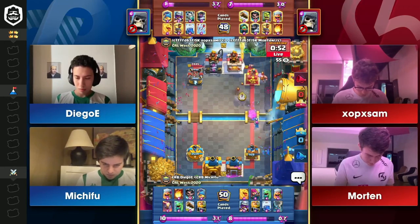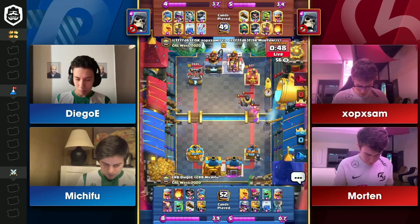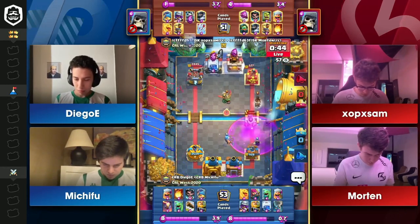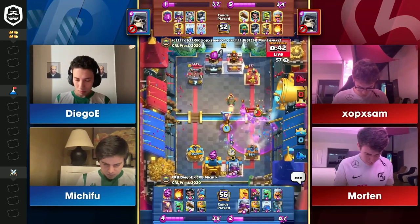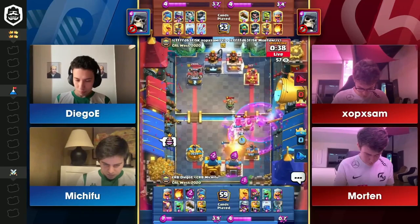Nice little Fireball-NATO combination there, and of course that requires some coordination with the NATO in Michifu's hands, the Fireball in Diego E's hands. Second time today we're seeing the double, and that's another nice Lightning. Second time we're seeing that double Giant Skeleton, and that was a big Lightning on both sides of the board.